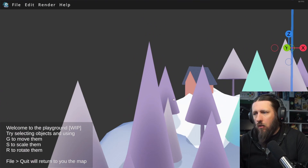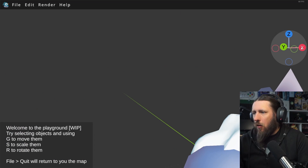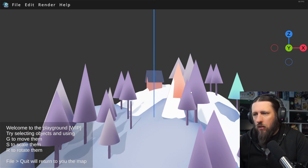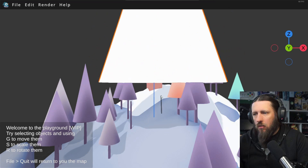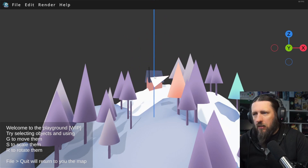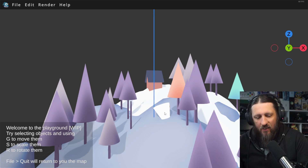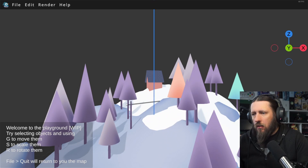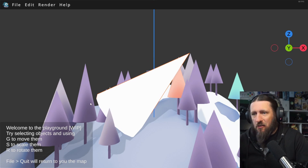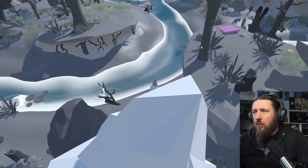Whoa whoa whoa! I'm seeing the power of having a fixed camera now — that's quite nice. G to move — oh, it just attaches the object to your mouse, okay! S to scale — does it move and scale? Oh my god, what have I done? R to rotate. S puts it in scale mode — you just move the mouse from that point to resize it. G moves it around. That's taught me how to move objects — that's cool.